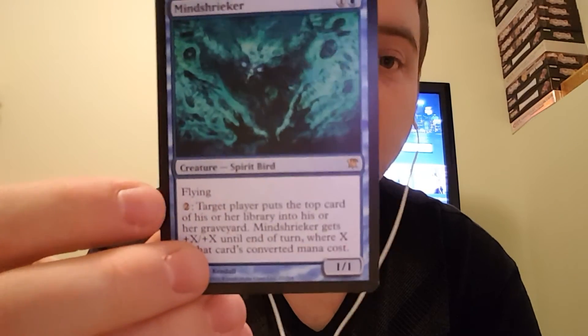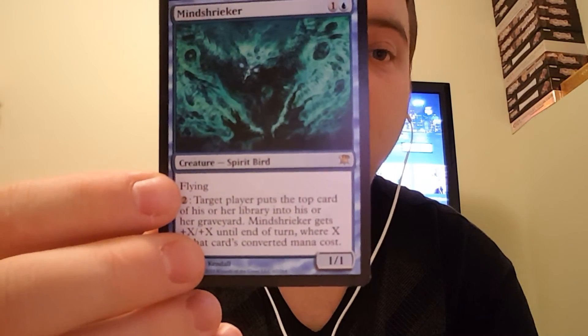Mind Shrieker has flying. You pay 2 — target player puts the top card of his library into his graveyard. Mind Shrieker gets +X/+X where X is that card's converted mana cost. So if you discard a 10-10 Eldrazi, this becomes an 11-11 flying creature.